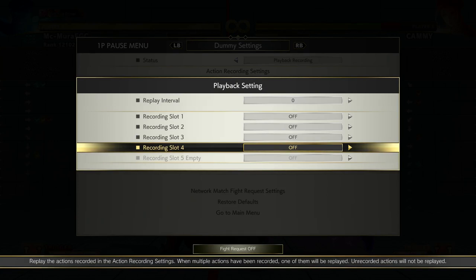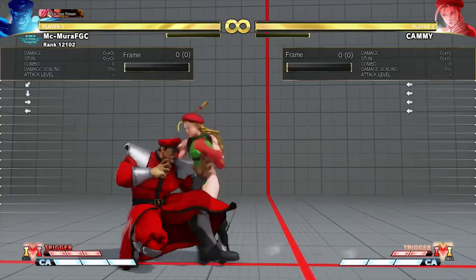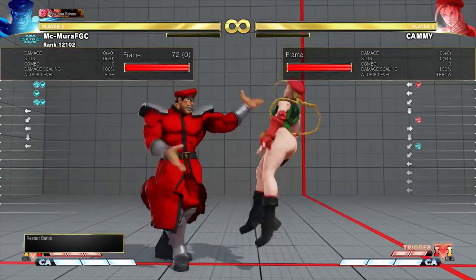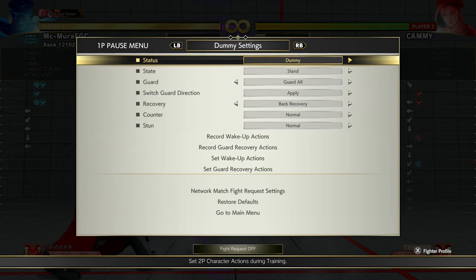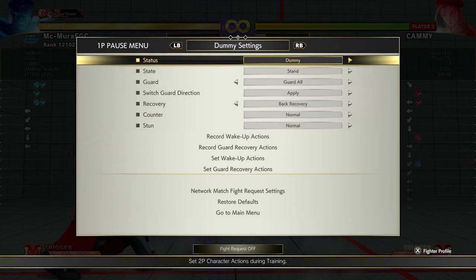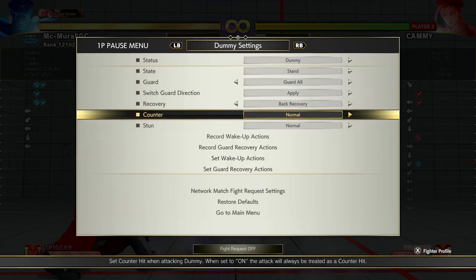Checking low is the best option against shimmies, which is why a character like Chun-Li has such a good three-frame — it hits low, so it double-functions as both a three-frame and a low check. Another important option is instant ticking, or trying to grab as soon as possible. For characters like Bison who have a really big throw range, you can actually catch people trying to shimmy you. Instant ticking on wake-up is a legit thing to do — you'll see players like Daigo doing it all the time.